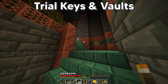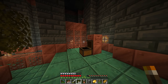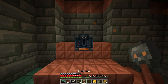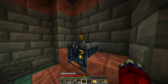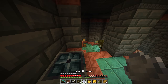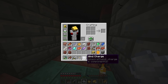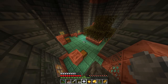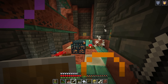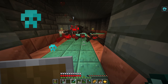Moving back onto trial keys — once you collect one from a spawner, you can locate a vault, which is a block that spawns within the chamber. You use your trial key to unlock the vault, and it will cycle through various items and shoot out your rewards. Be warned: once a player has used a vault it cannot ever be opened again by the same player, meaning you'll have to move to another room, complete a new trial, and unlock a new vault to try and get the loot you want.